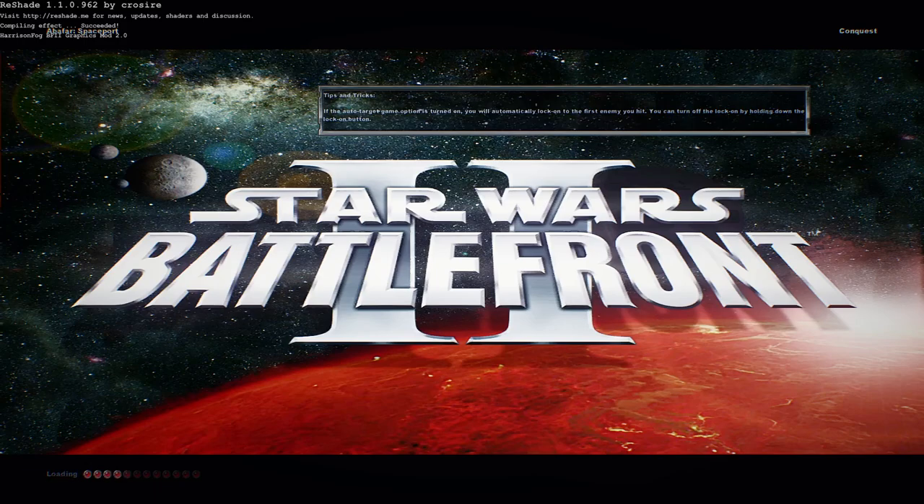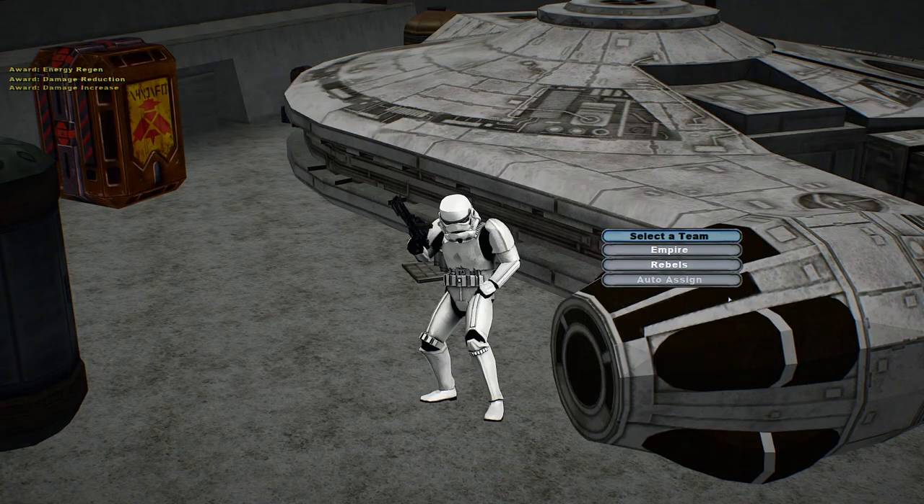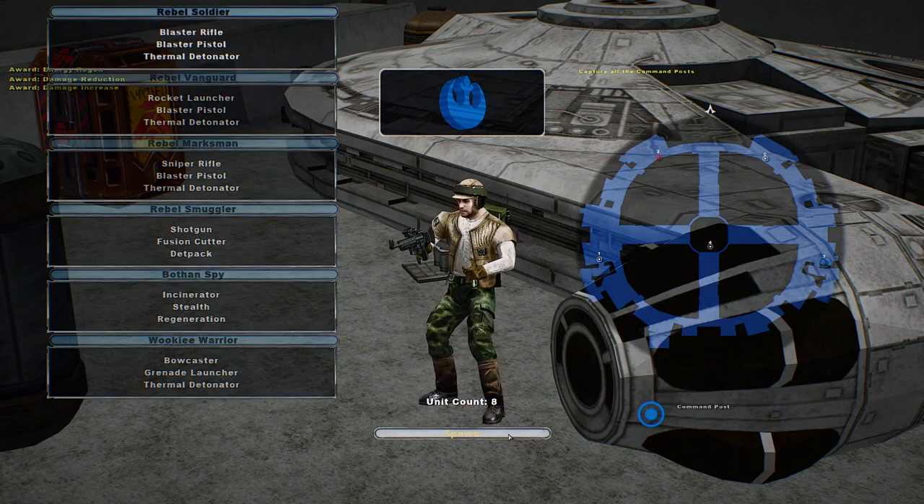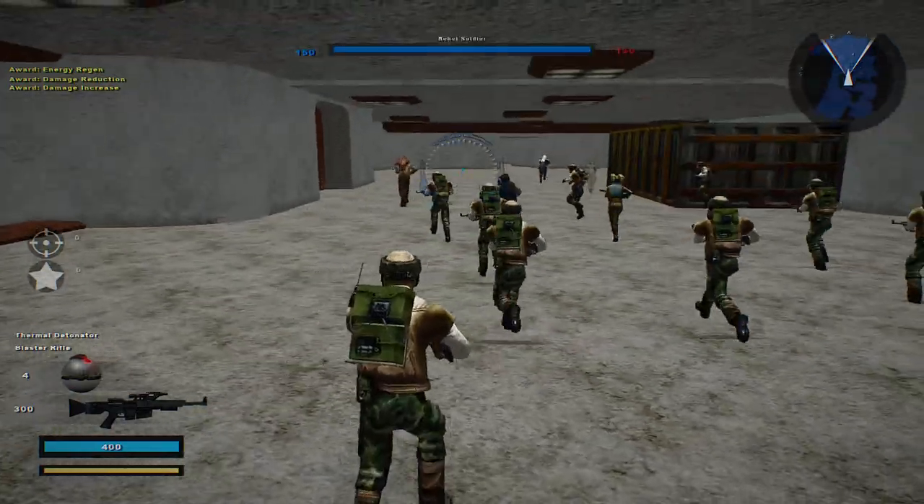Hello and welcome back to a brand new Battlefront 2 mod map gameplay. Today we are going on Abafar Spaceport, and this time we are doing the Conquest Galactic Civil War. There will be two game modes I am doing of this map: the Conquest mode and the Hunt mode.